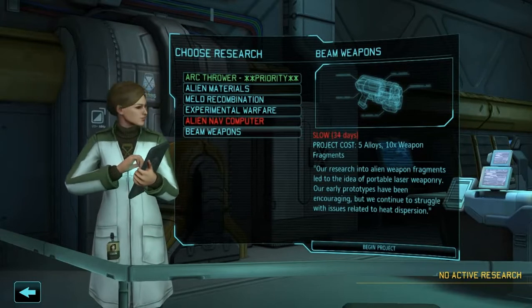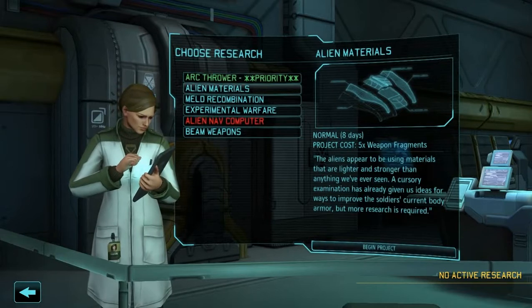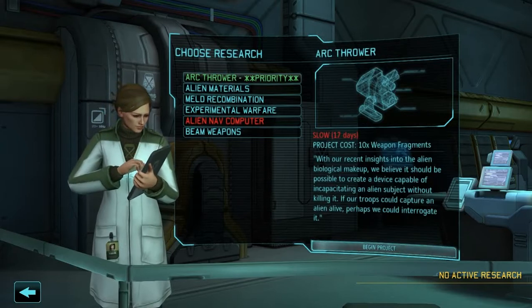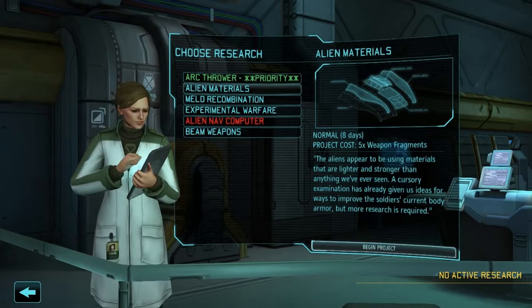Part of me really wants those beam weapons, but it's 34 days, so I cannot afford that. Instead, we'll do alien materials, which is only 8 days. We're going to try and go with the quickest things instead of trying to beeline towards beam weapons.